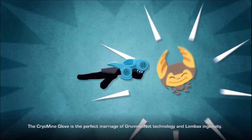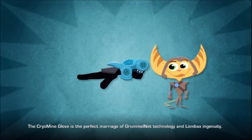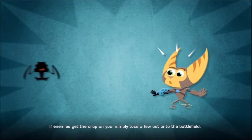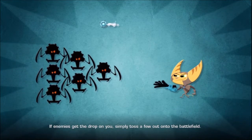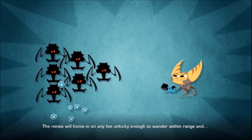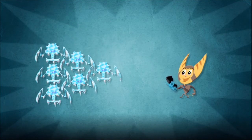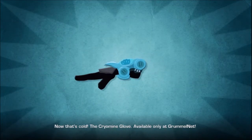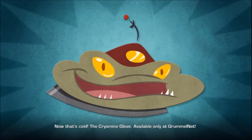The Cryomine Glove is the perfect marriage of GrummelNet technology and Lombax ingenuity. If enemies get the drop on you, simply toss a few out onto the battlefield. The mines will home in on any foe unlucky enough to wander within range and... Now that's cold! The Cryomine Glove, available only at GrummelNet.